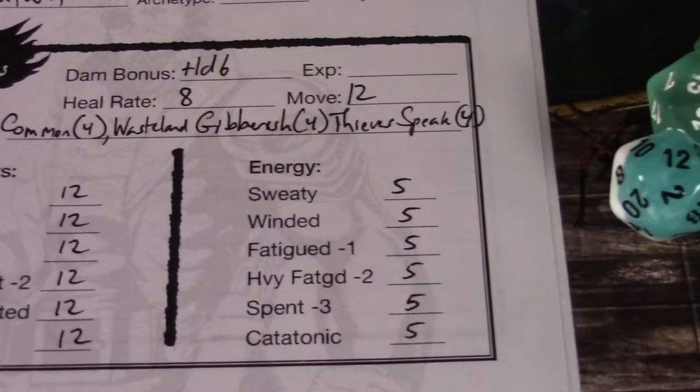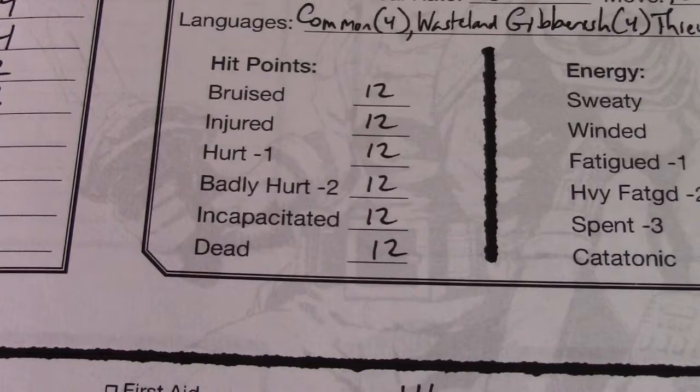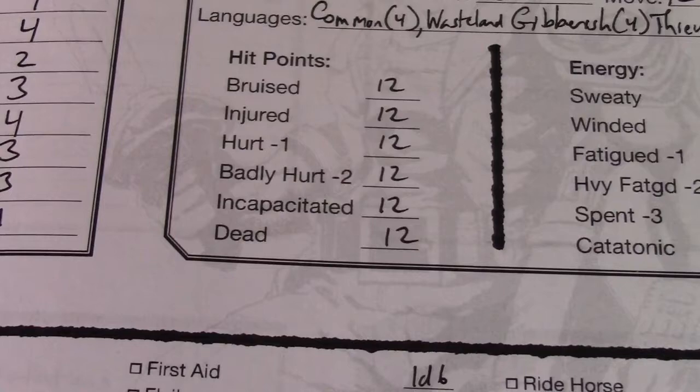Hit points go per levels. We have 12 points for bruised, 12 for injured, then hurt, badly hurt, incapacitated, and dead. So if for some reason he took 13 hit points, he would be knocked off bruised and down one point into injured. When you get to hurt, you suffer a minus one penalty to your actions — we'll cover that in skills in a second.